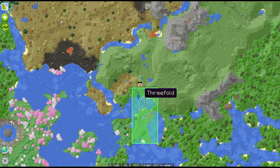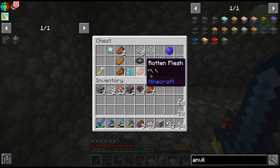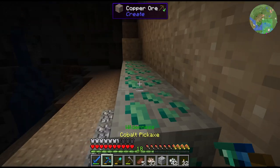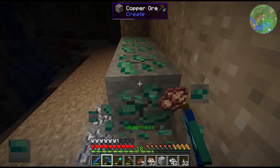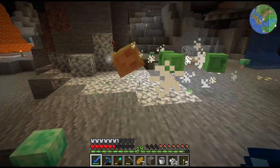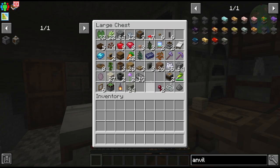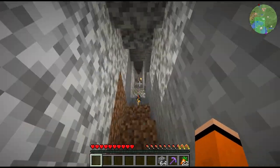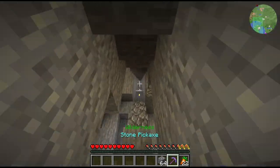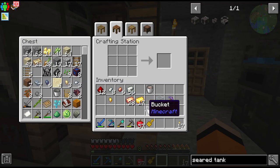We got a zombie spawner right underneath our base — not sure what the mob spawn options are here, but this could come in useful. For now we're just going to pick up all the copper here. There are so many mobs down here and these caves are dangerous — I'm a little too confident after being basically invincible in Divine Journey for so long. I managed to get our stuff back and now have a decent amount of copper and gold to work with.